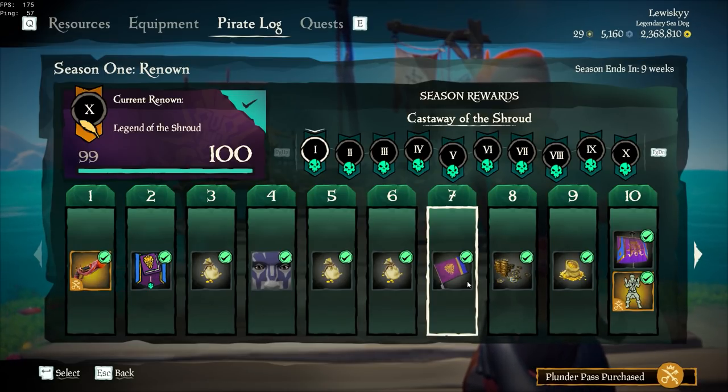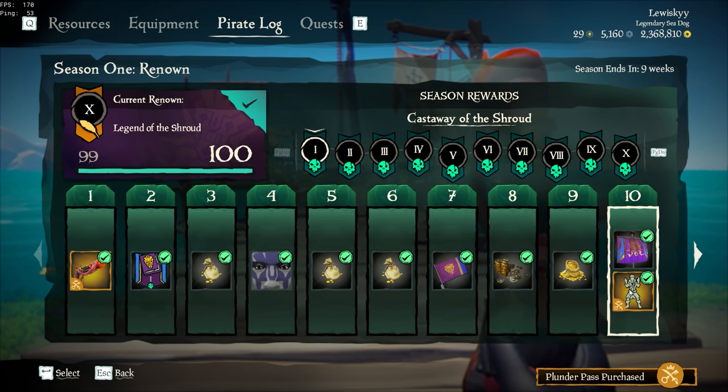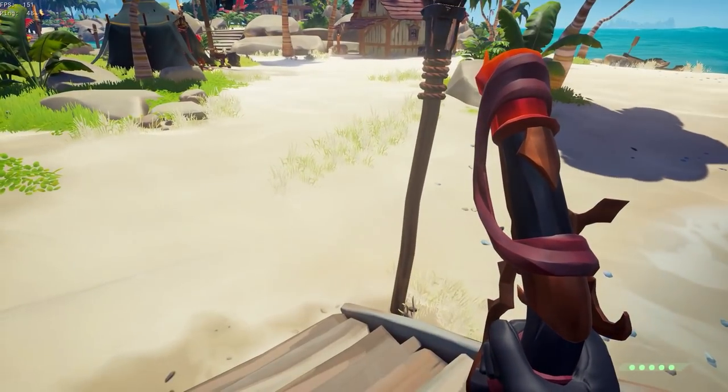In the Castaway of the Shroud section you have the Dark Warsmith Pistol, the Shroud Breaker Makeup, the Shroud Breaker Flag, the Shroud Breaker Collector's Sails, and the Crab Dab Emote.